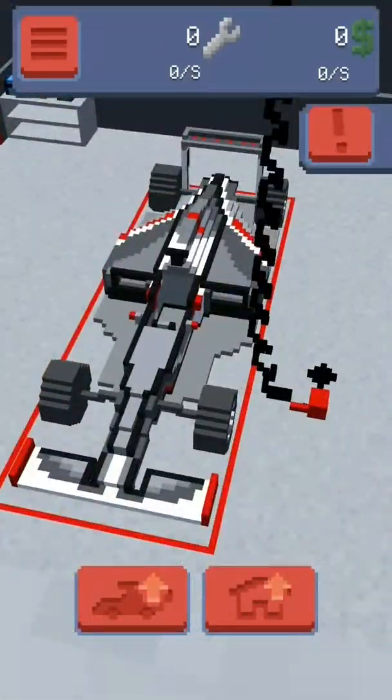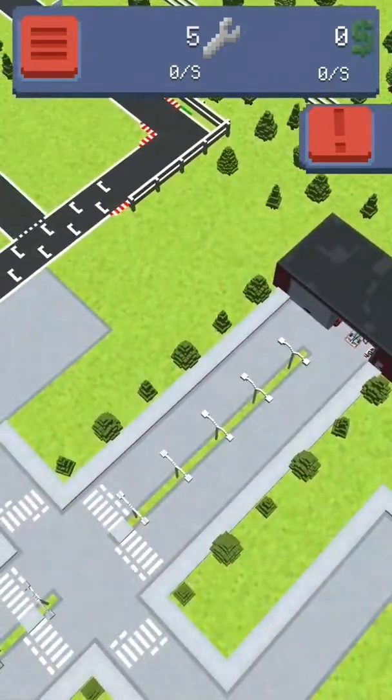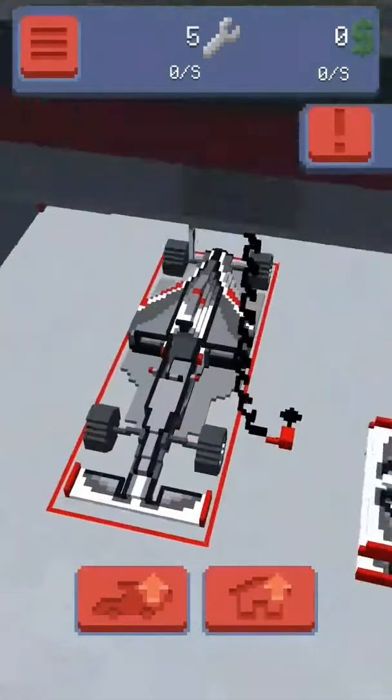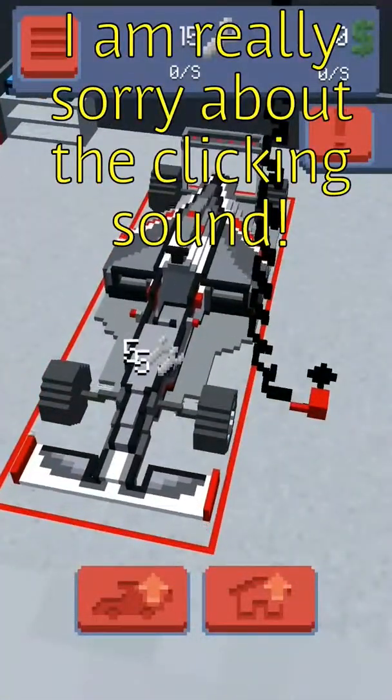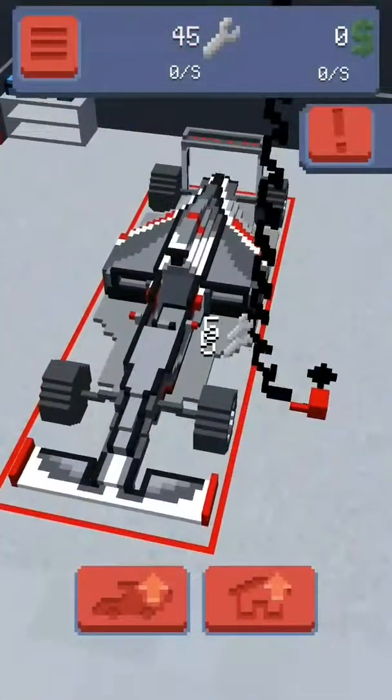What's the other garage for? Let's just have a look at it quickly. Every time you click it you get five spanners. You cannot click on the other garage. So I'm just going to keep clicking this for a little bit. Why does it keep sending me out? It's quite annoying.